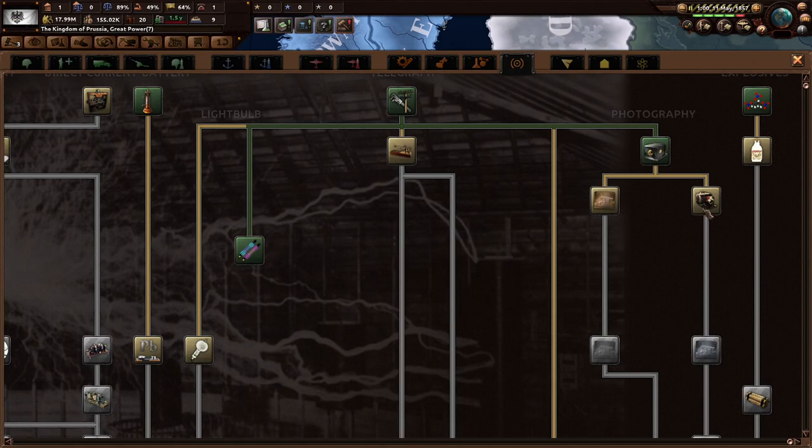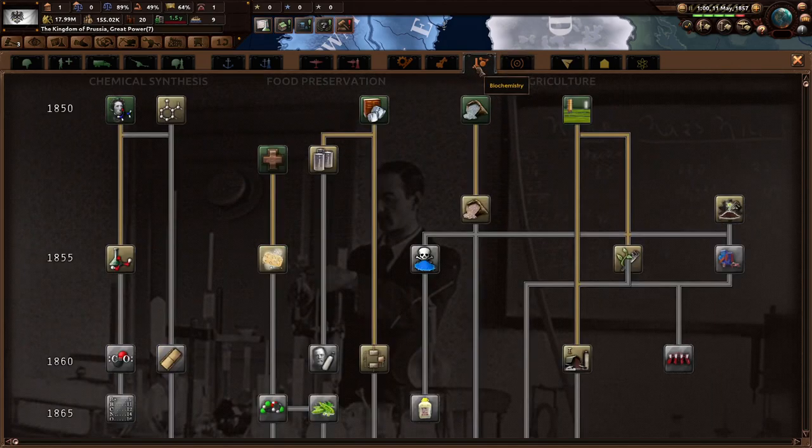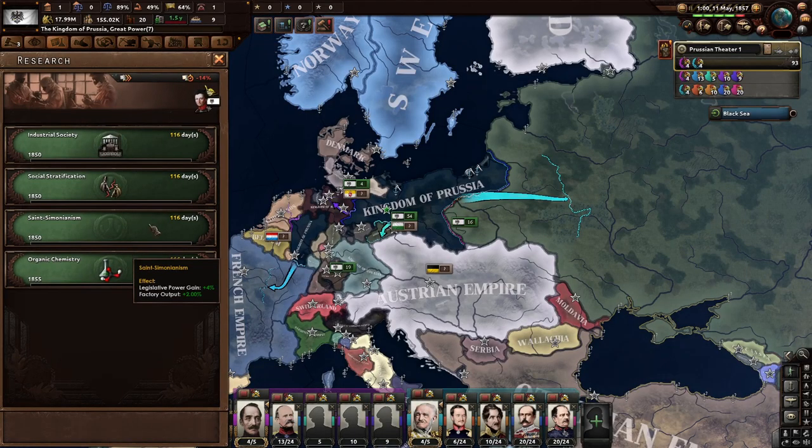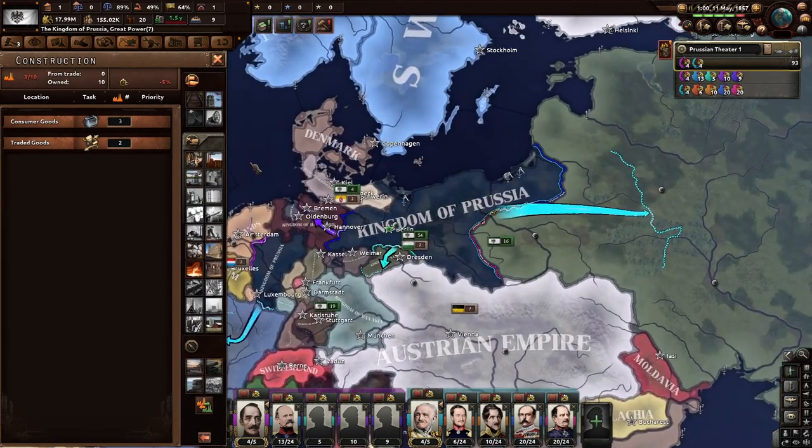There's aviation with air accident chances, electronics, and various research options including division recovery rate, reconnaissance plus 10, soft attack, and research efficiency. It's 1857, May 11th. We're a little behind on a few things. Supply consumption goes down — this really just looks like Vicky 2 to me so far.